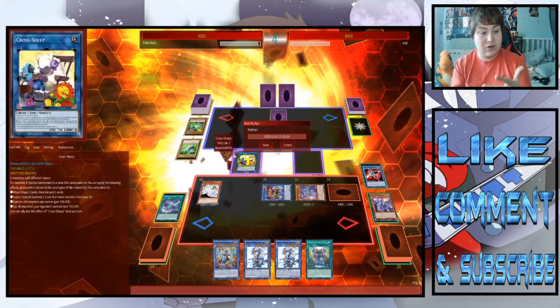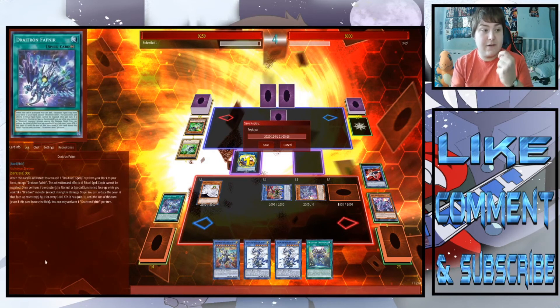He didn't draw anything good going first — clearly opened a handful of hand traps that didn't help. What we were going to do was steal his Squamata, draw two with Cross Sheep, use Gamma to revive, use Meteorosis to summon the Kwa to destroy all his back row, then make Access Code Talker for game. That was a good game — on to the final game.